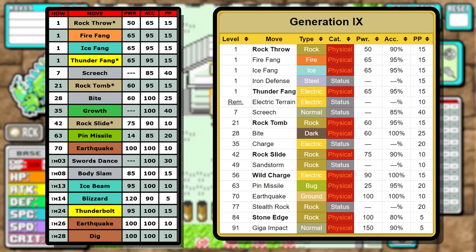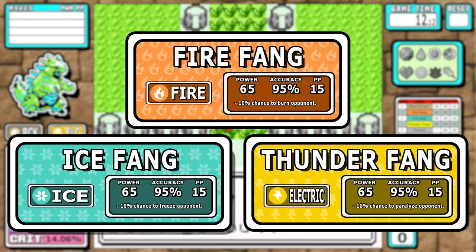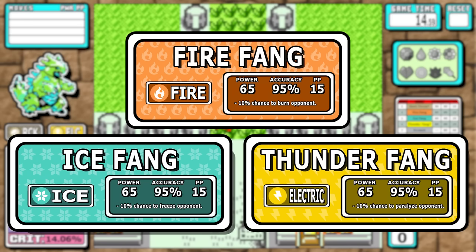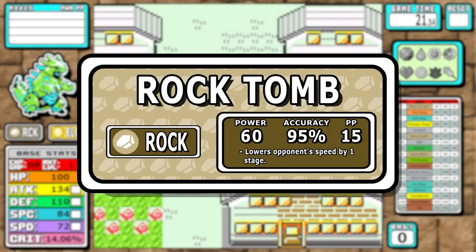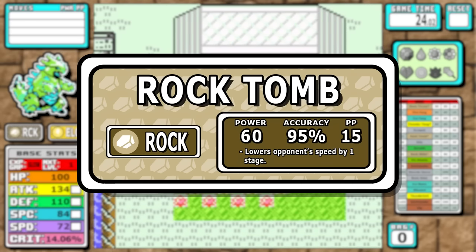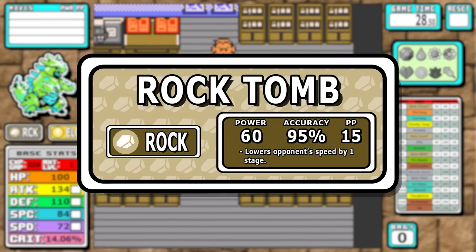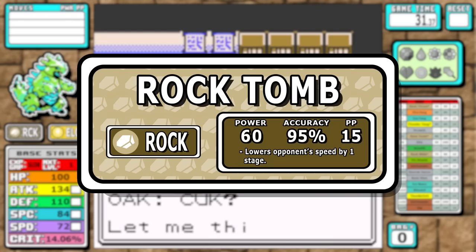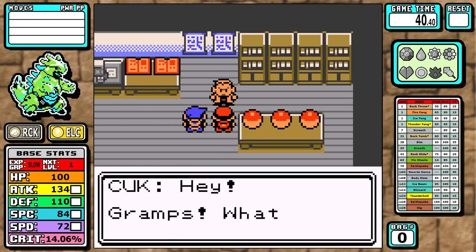As for the new moves, we have four today. Along with Rock Throw in the starting learn set, we also have a full set of Elemental Fangs — they all have 65 base power, 95 accuracy, and 15 PP. Each gives a 10% chance to burn, freeze, or paralyze the opponent respectively. The final new move is Rock Tomb: a solid mid-game Rock move with 60 base power but not 100 accuracy. It's supposed to carry a guaranteed Speed drop, but I messed up the code a little — since it mostly one-shots everything early we'll replace it later. On paper, Iron Thorns looks ready to rock Kanto.